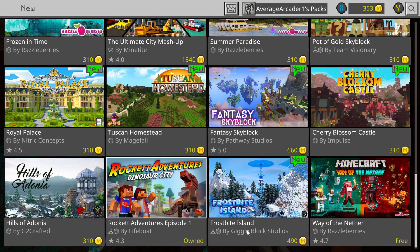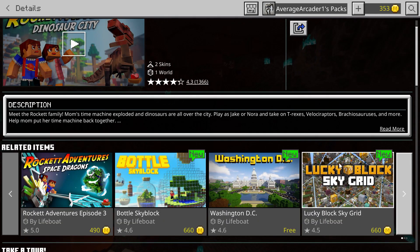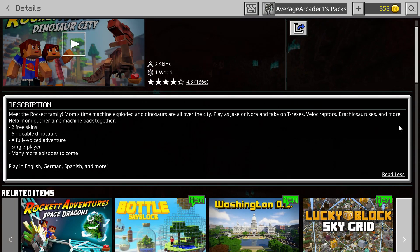Next we've got three mods back to back, all done by the same creator in episodes. The first one's free — it's Rocket Adventures: Dinosaur City by Lifeboat. A lot of their mods are okay. They put a lot of detail in certain parts, though sometimes parts are lacking, but they've been getting better over time. This one caught my attention because it says it's fully voiced and it looks like you're following a family.